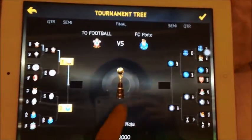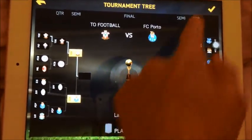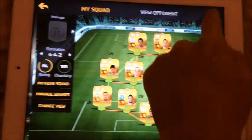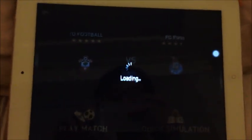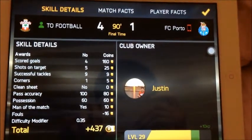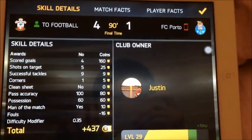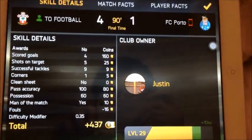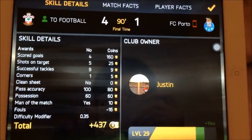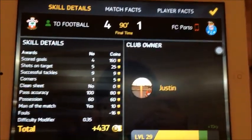Our semi-final game we are playing against FC Porto. They've got lots of youngsters this year. Quick simulation — hopefully we can get into the finals. Our semi-final game we have won 4-0 and FC Porto had lost. This game we have fewer shots on target — we have 5, and 4 of them scored. Overall we have 437 coins.